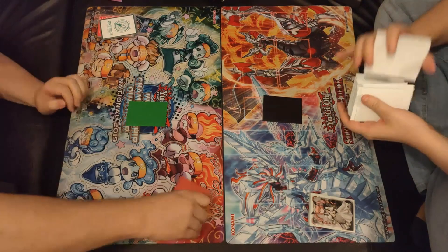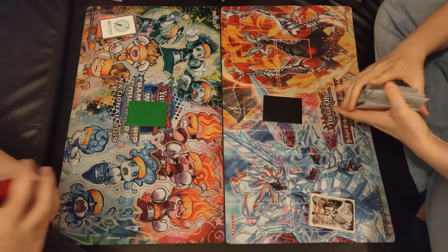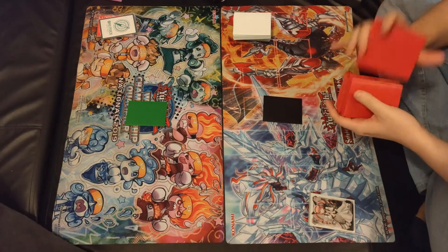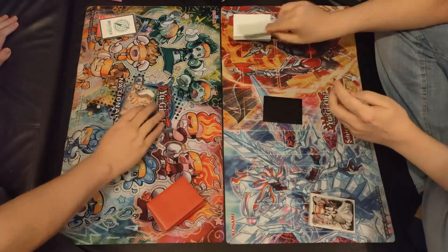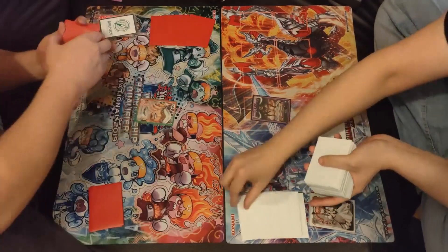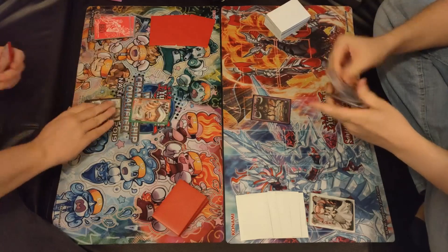The Kaido player is mulliganing and I am also mulliganing. We put our cards back into the deck, hopefully getting a better hand. We offer our opponent a cut, draw our hands, flip our commanders, and put down life — making sure not to forget that, because it can be a game loss. Let's begin.